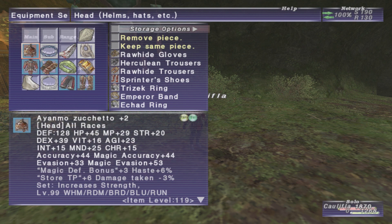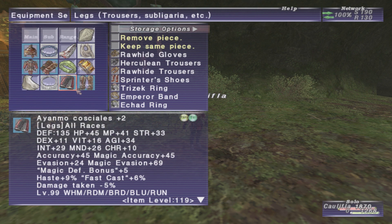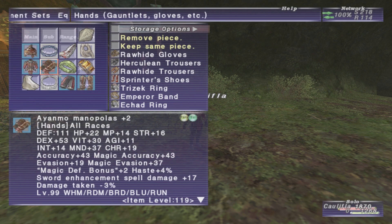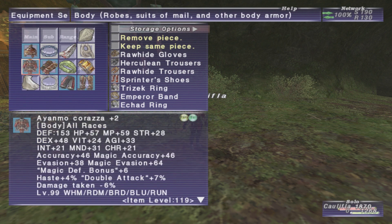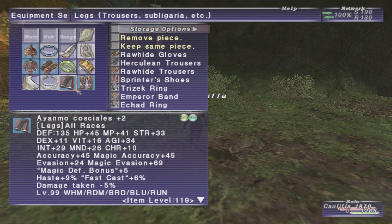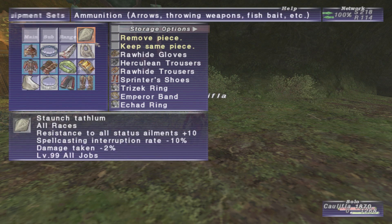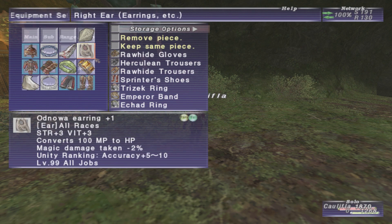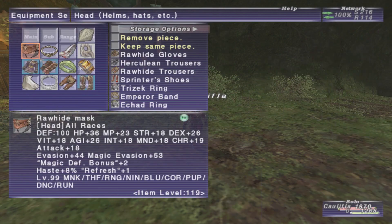This is my damage taken set and I'm pretty happy with it — it's pretty solid. I believe I am at the damage taken cap going through this. If not, I'm sure I would be if I had this replaced, but this is the CP cape for more CP. It's just high damage taken, getting MP back because if I'm tanking, more HP, plus the magic — yeah, just a solid set all around.